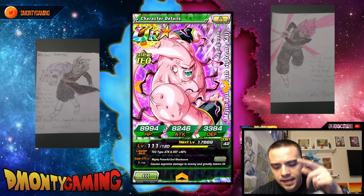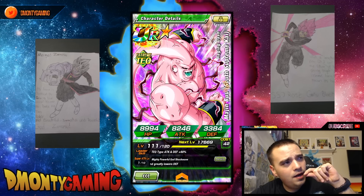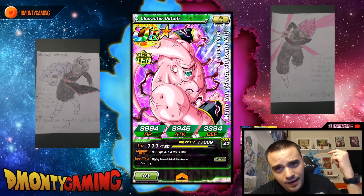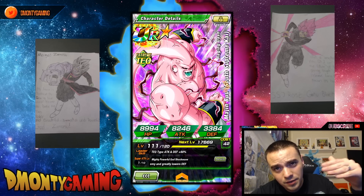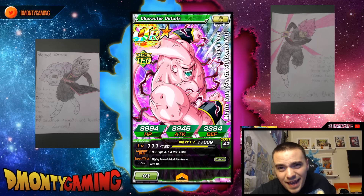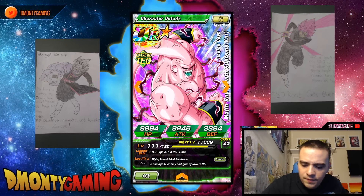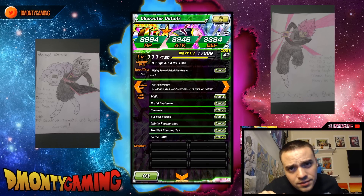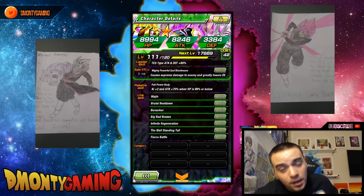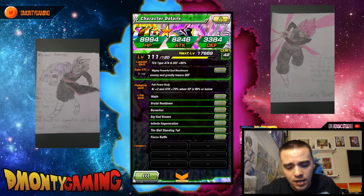TEQ Buu — you can feed the AGL Physical and Intelligence versions into this one, but you'd have to reverse Dokkan awaken and do it that way. Card is okay, hits kind of hard. Probably fits on the Super Saiyan 3 Broly team. He has a 70% attack buff on super attack, ki plus two, and he does the Resurrected God — so how cool is that?